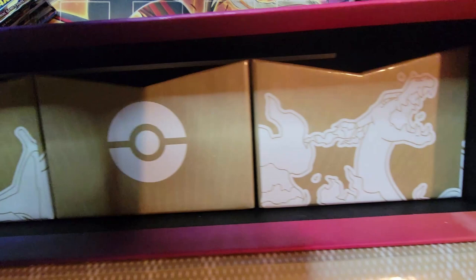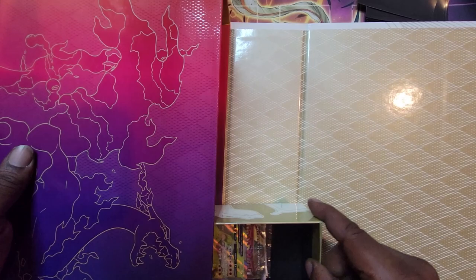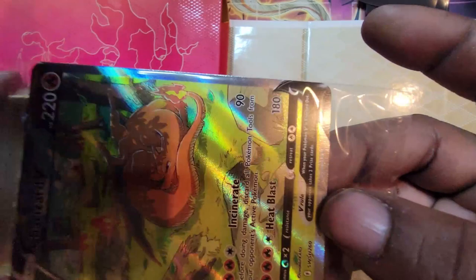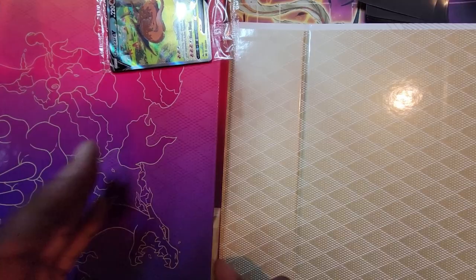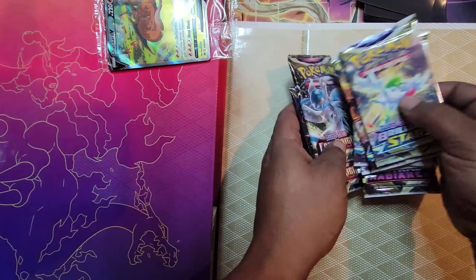What box is this inside? That's Charizard — that's the other Charizard on the side. Okay, I got it. First box. Let's see what packs we got. We got some Lost Origins, Astral Radiance — three of them — and some more Brilliant Stars, three of them.